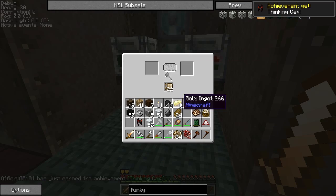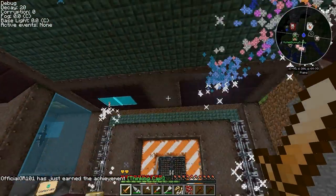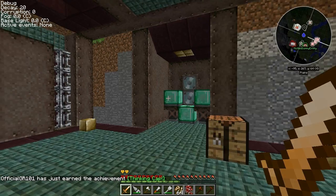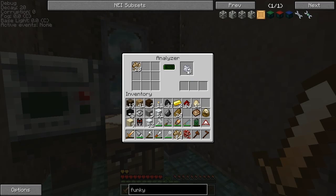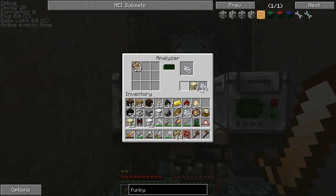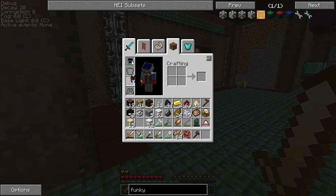We got the ancient helmet. I don't know about that. Did we get anything good from here? Can't just stack up items on its own? Well, that sucks. But yeah, we got the ancient helmet here. Let's put this baby on.